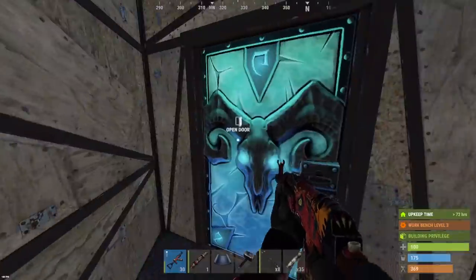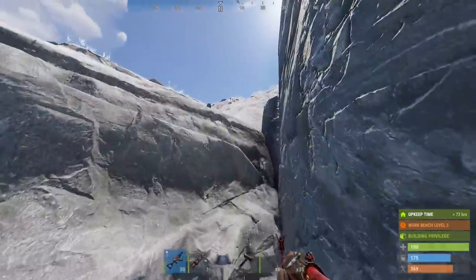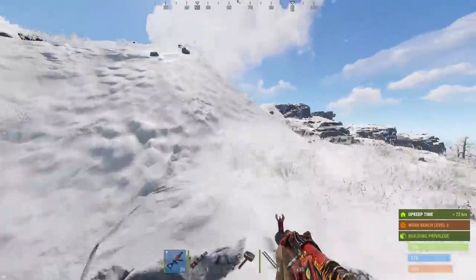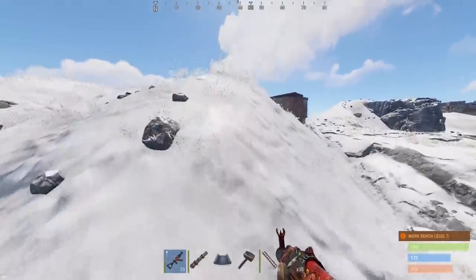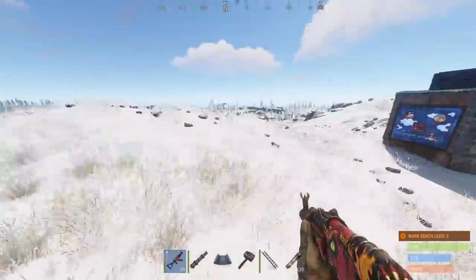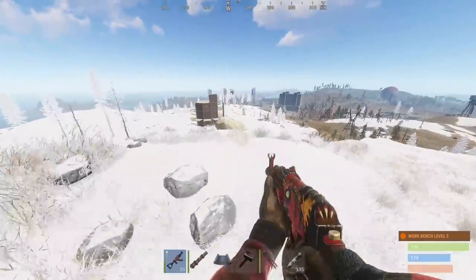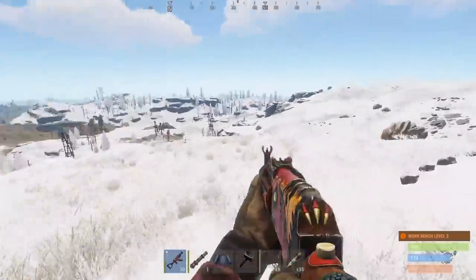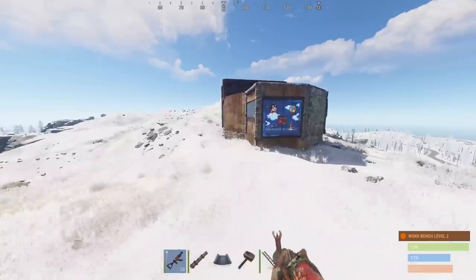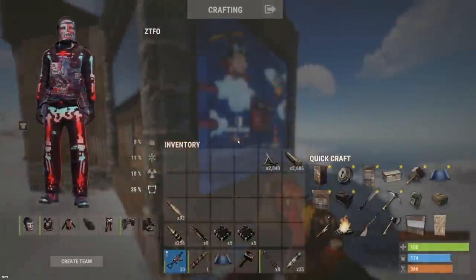I remember seeing another sort of armored base just up the hill across from this one - it was a lot smaller, but now that we've got some more sulfur to work with I think we can try this one out. Yeah, that's a sheet metal door for sure. Checking the surroundings to see if anybody's coming up to counter, but it looks pretty clear. Two sheet doors and we're pretty deep in.